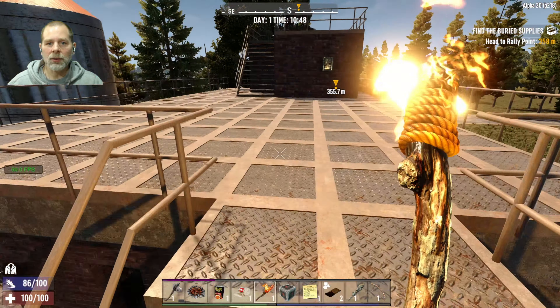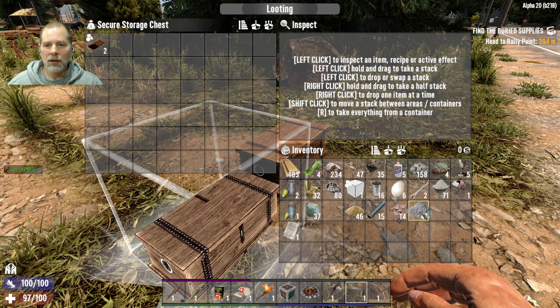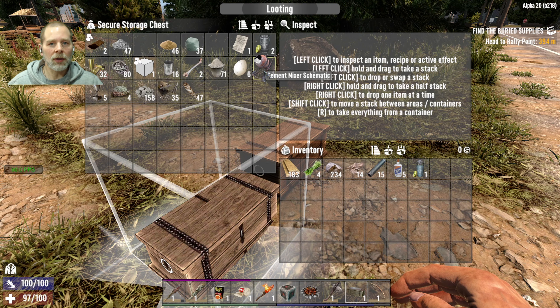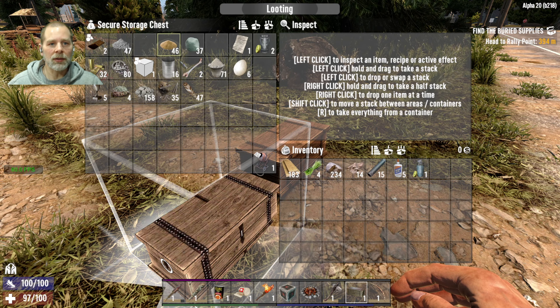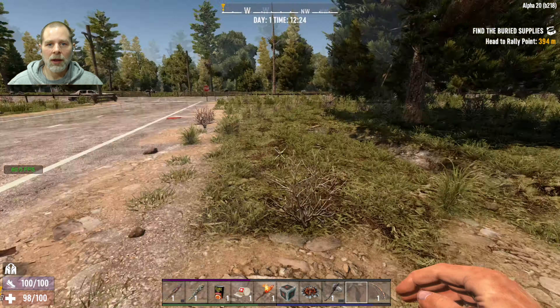Let's put our storage chest down — we'll put it right across the street so it doesn't get hit. There it is. We have two of those — am I double clicking things? We're going to put all this stuff away. I can sell some of this. The pipes, the glue — I don't need the feathers. I'll keep fiber and cloth fragments on me in case I need them, and I'll keep the water on me. The other stuff we can sell.